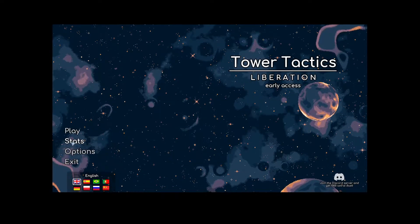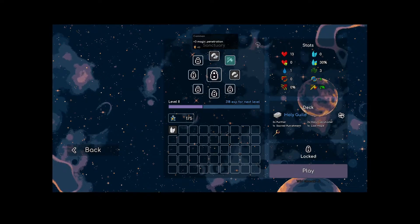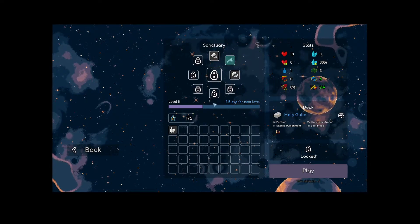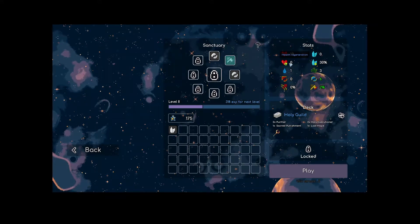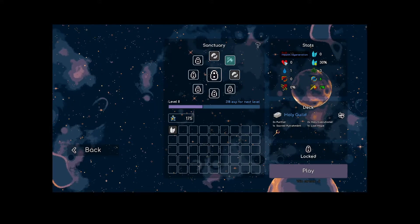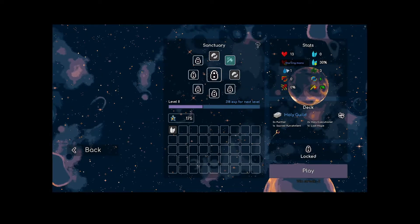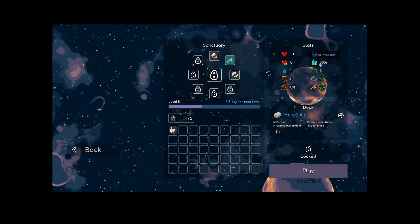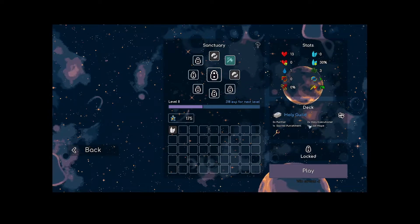I have played a little bit, so I do have some stuff unlocked. Right now it's just magic penetration and attack speed multiplier, and that affects all turrets. We have max health, health regeneration — which I assume is the amount of health you get back between rounds, but I'm not sure — starting mana, crystals, crystal multiplier, and a bunch of other stuff.